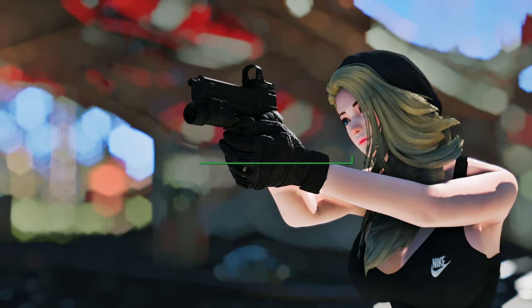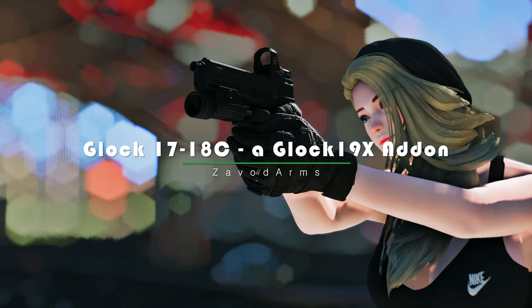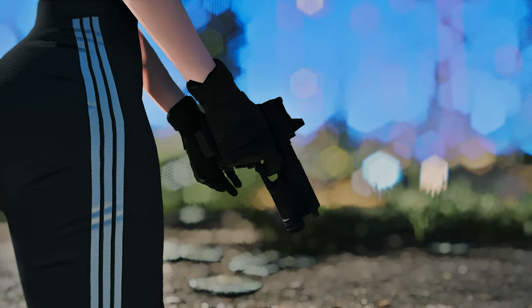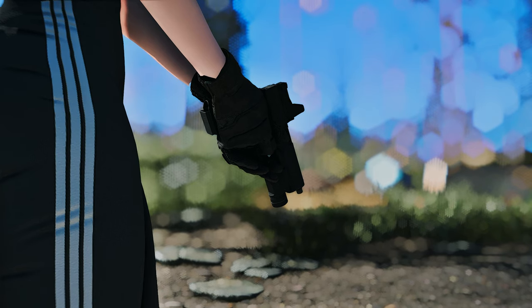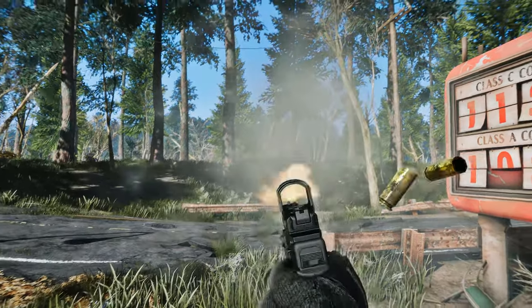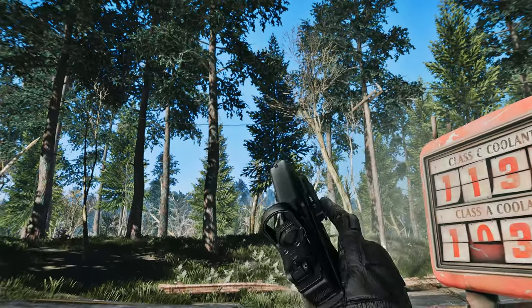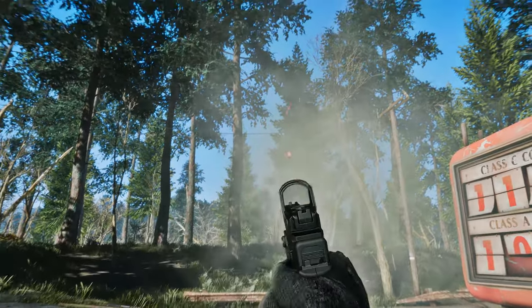We're exploring an exciting firearms addition to the game with the Glock 17 and 18C mod, along with the Glock 19X add-on. These sleek and powerful pistols will revolutionize your arsenal. The Glock 17 and 18C are iconic pistols known for their reliability and versatility. This mod brings these firearms to the world of Fallout 4, providing you with new options for combat. Both pistols utilize 10mm bullets, ensuring plenty of stopping power against your adversaries. You can also mount a flashlight on the lower rail of these Glock pistols.